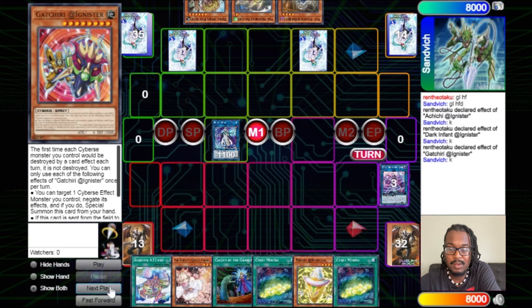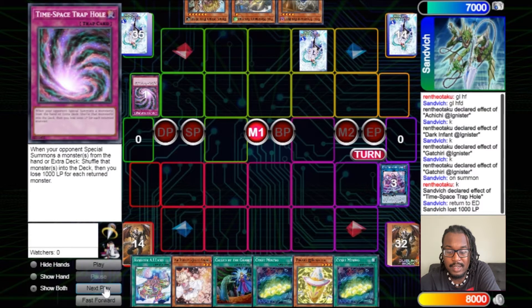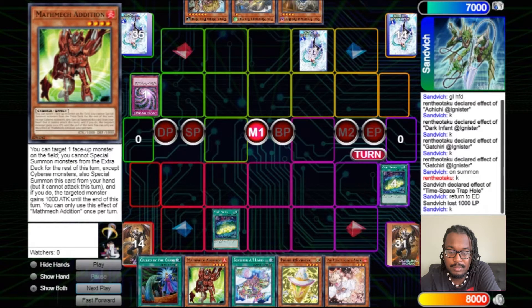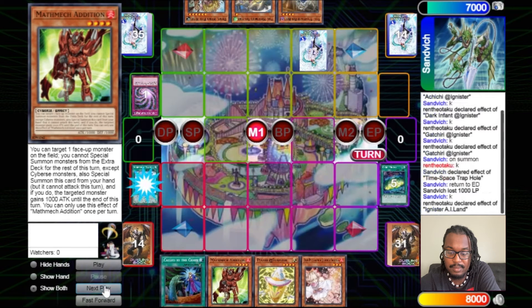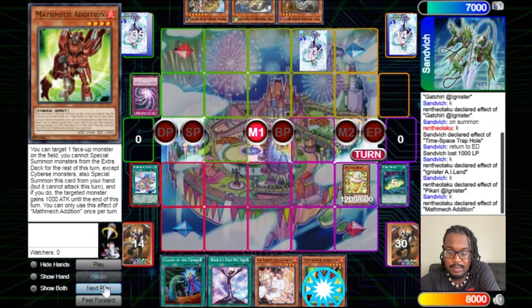We overlay into Splash Mage, then link into Flash Mage and use its effect to make Splash Mage unaffected by card effects. But he had a response on summon — Time-Space Trap Hole, which shuffles back special summons on my side of the field either to the hand or back to the extra deck and you lose 1000 LP. That's fine because he's basically just board wiping me. I think it was probably preemptive — he probably could have waited a little bit longer for something more damaging. But now we just use Sign-In Mining to add another extender.